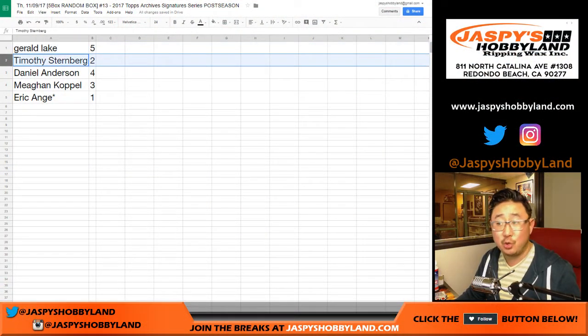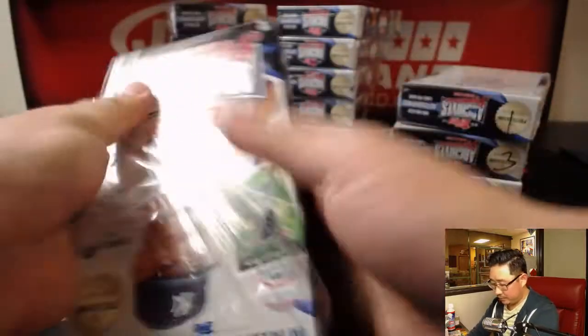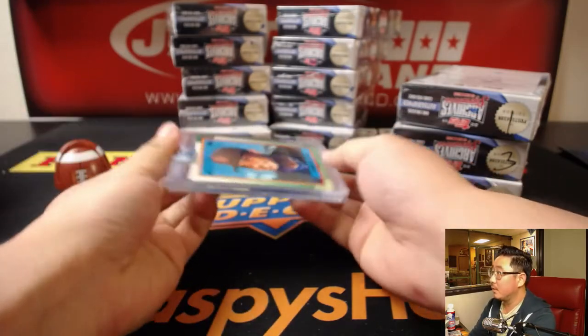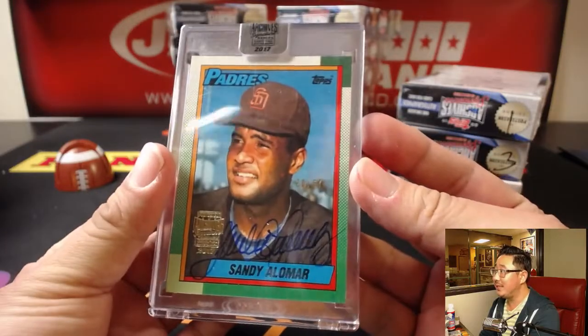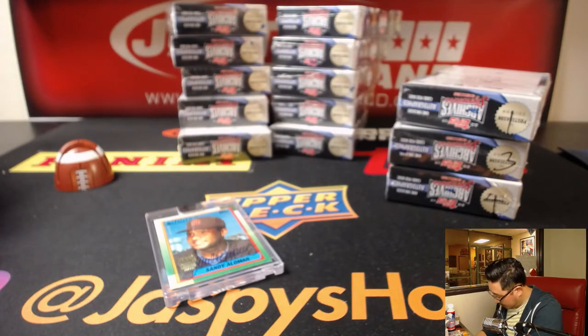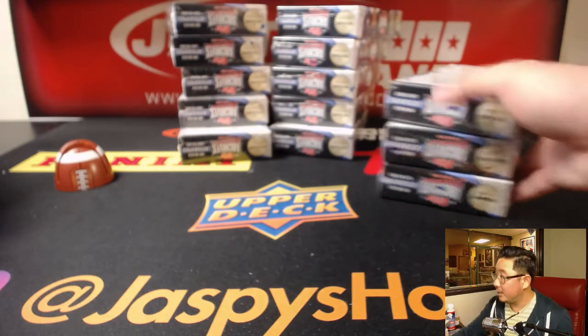Next box. Tim, you got box two. Good luck, Tim. See what we got for you. It's Sandy Alomar. Nice, 20 out of 67. That's an old 1990 set — that border there. Nice. Tim, thank you for getting into this one. Legendary catcher.